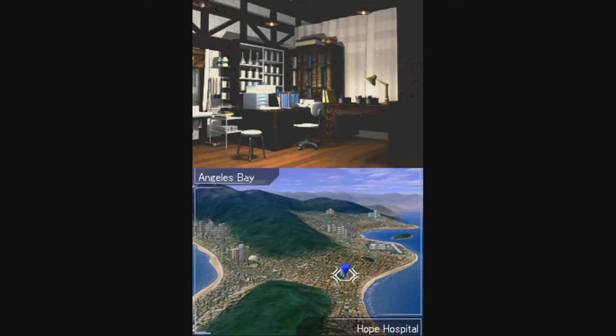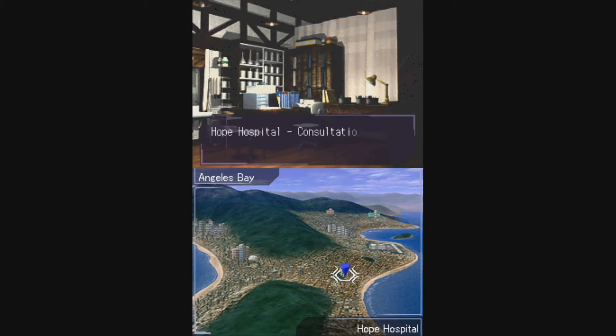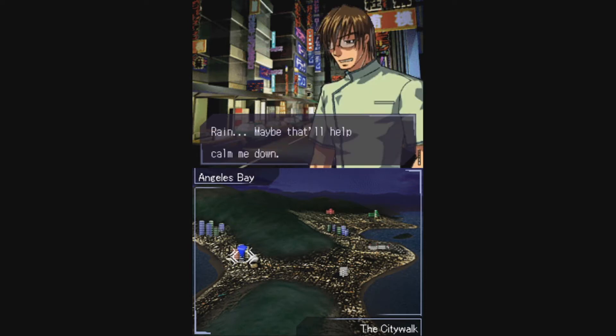Trauma Center: Under the Knife was released in 2005 for the Nintendo DS. The game says the setting takes place in the city of Angeles Bay, which sounds like a fictional version of Los Angeles. However, you can see that there are some background images that look distinctly Japanese.